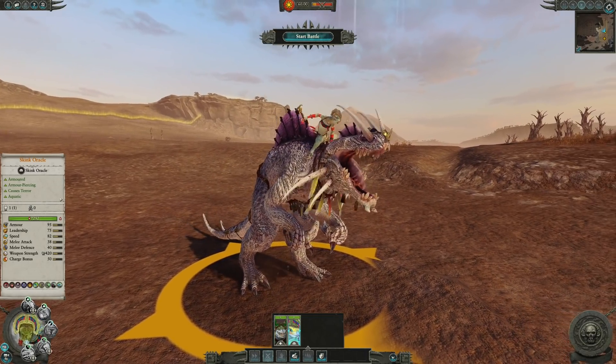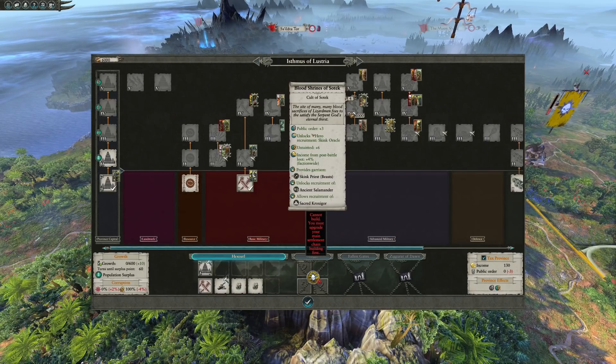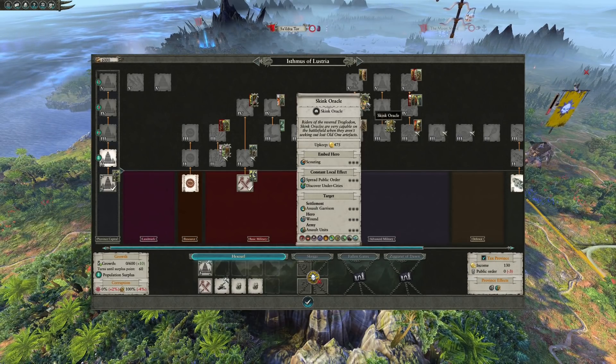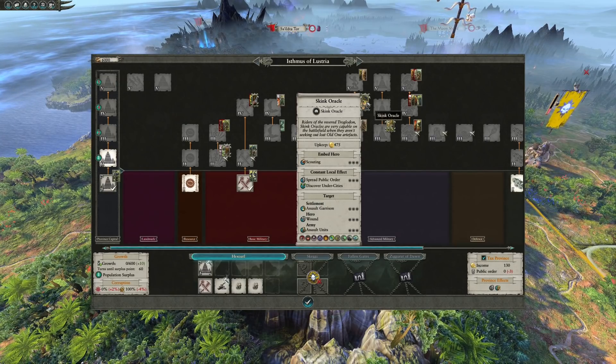You can recruit the Oracle and its Troglodon mount in your campaigns. It's available from the second building of the Sacrificial Altar tech tree. To correct my earlier statement, you could get this character quite quickly — as long as you know how to focus build up with growth, it shouldn't take too long. If you're playing as someone like Mazdamundi, who has access to four settlements in one province, you can stack up growth buffs quite easily.